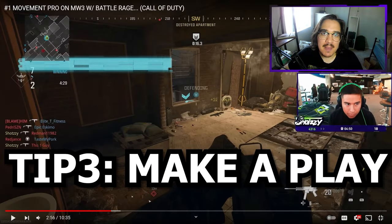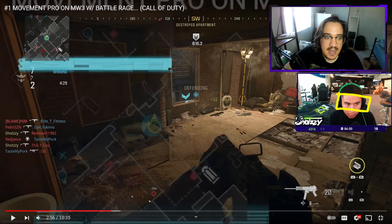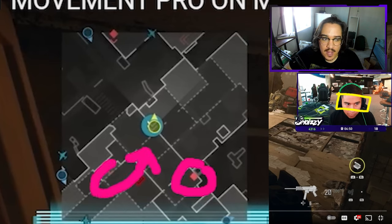The last thing you want to look for on your minimap is plays that you can make. Right now Shotzi is looking at his minimap trying to decide what play to make — there's an enemy on the exact same level as him and another enemy going up the staircase about to attack him. Not only that, but because Shotzi killed two of these enemies while on hardpoint, both of them know where he is, so he has to decide whether to fight head-on or escape.